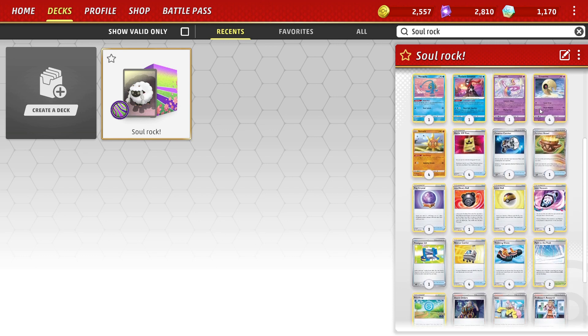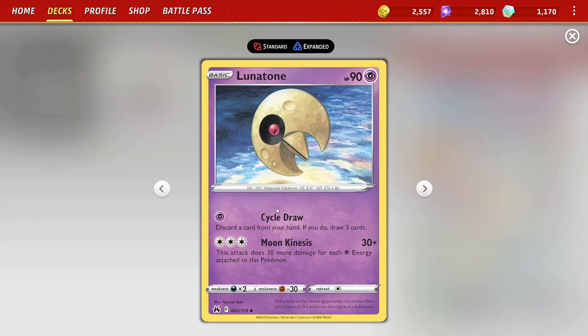What we're going to do with this deck is we're looking to utilize Lunatone's attack, Moon Synthesis. This attack does 30 damage for each Psychic Energy attached to this Pokemon.